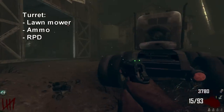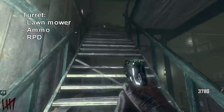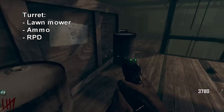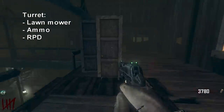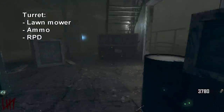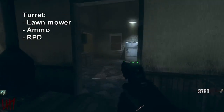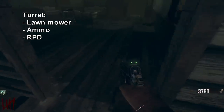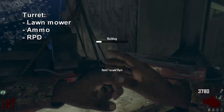The third item is the RPD. The RPD has two or three possible locations — two of them are in the barn area. In this case it is right here on these barrels. Sometimes it's on another set of barrels up here. The third possible location is in the house upstairs, somewhere on this porch or right here on the wall. Now that we have the RPD, let's go ahead and attach it, and then we will have completed the turret.